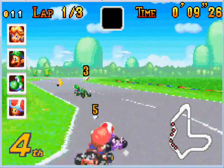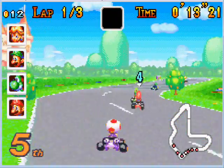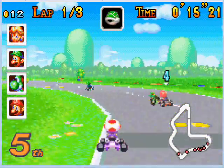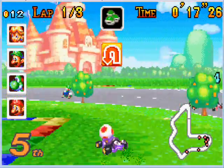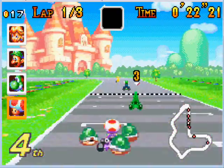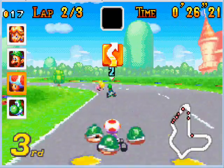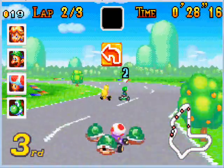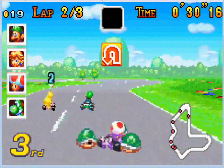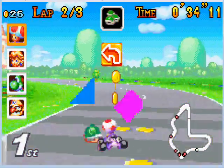The coins are back, as you can see — the coin counter in the top left-hand corner. What do they do? They will boost your speed; the more you collect, the faster you will go. Also, they will make sure you never get spun if you are bumped into. Think of it as Sonic: if Sonic has no rings he will die, but if he has one he'll be okay. Same here — if you have no coins, anyone who touches you will make you spin, but if you have one you'll be okay.